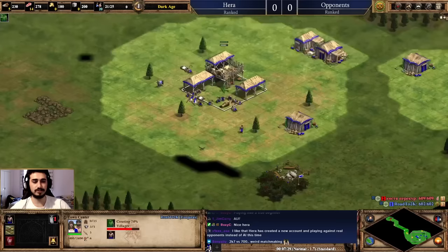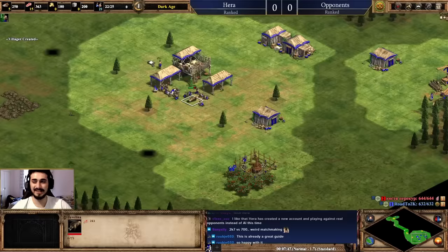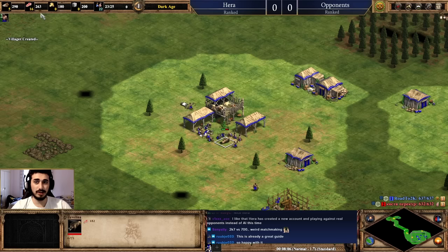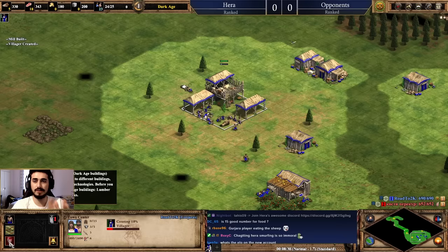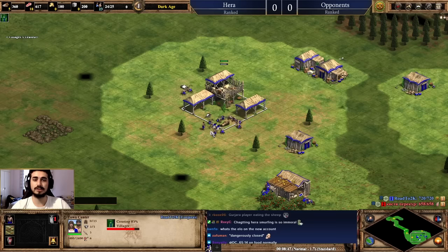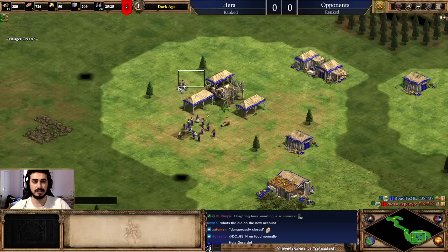Throughout all this, find time to scout your opponent. Watch out for villagers eating sheep outside — that's not ideal because he has to walk extra tiles to drop off food, and if you eat too many animals at once they decay, losing about one food per second. Eating multiple animals simultaneously is not good. Bring in that second boar the same way, and keep bills under the town center working as much as possible.